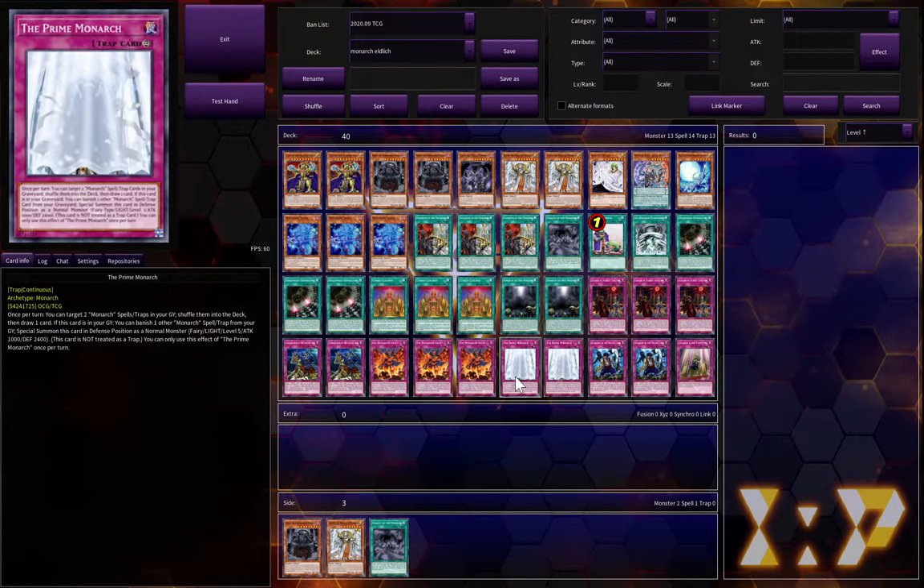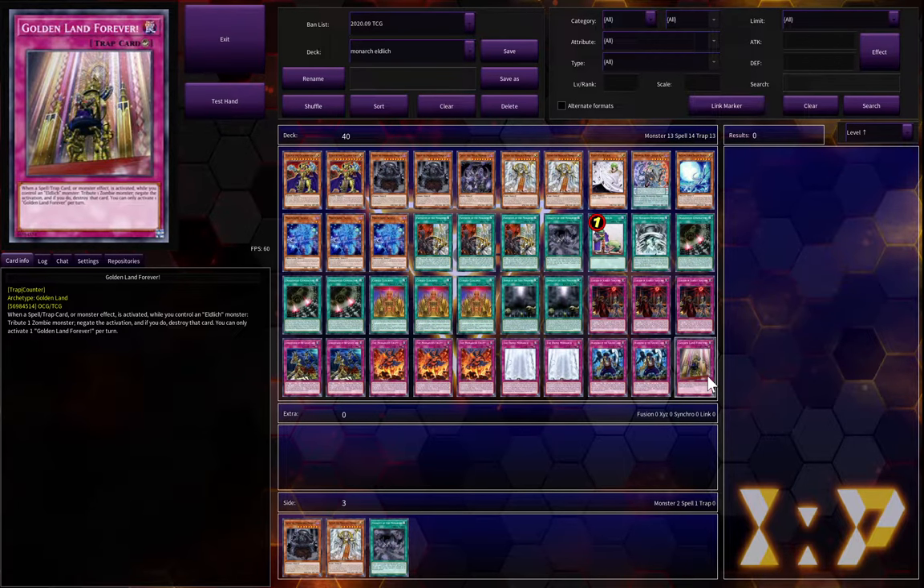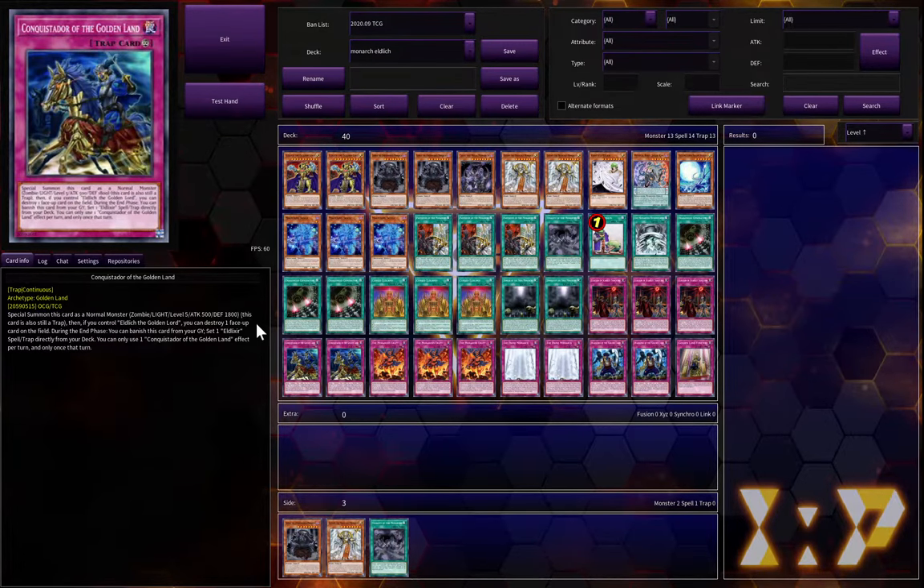To finish out the Monarch traps: three Monarchs Erupt, two Prime Monarchs, and Golden Land Forever. I know this isn't really a popular card in Eldritch decks, but in this case you really do need it — especially if your opponent has spell and trap removal and you have this on the field, you'll want some sort of negate for that. It's a non-targeting negate, it's really good. I like the card a lot, and it's fine as a one-of because it's searchable.